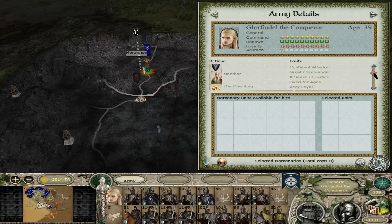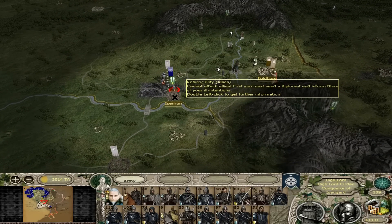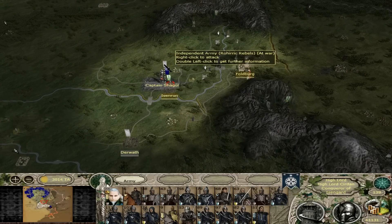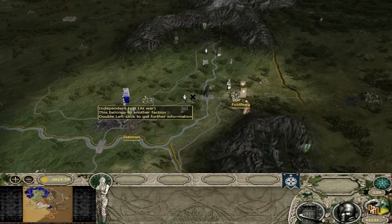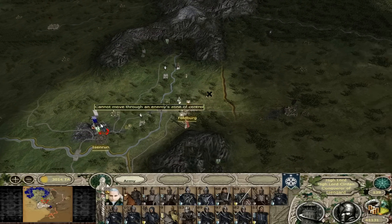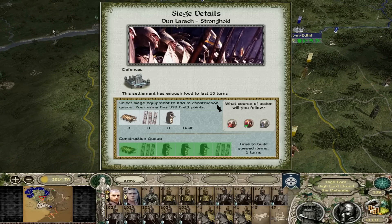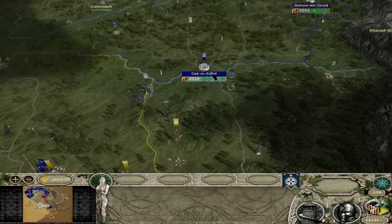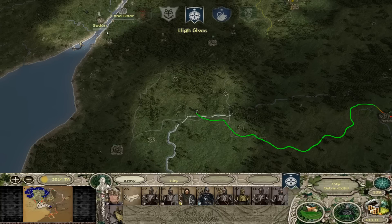How is it looking on the ring side of things? We still have the ring, and we still have Gollum - hopefully he won't take it from us, that would be a complete disaster. I don't think we're going for Darwath - Rohan or Gondor could take it. We're going to end the turn now and have a huge battle at Dunlarak with the Wildman bastards - something to look forward to. Let's end the turn.